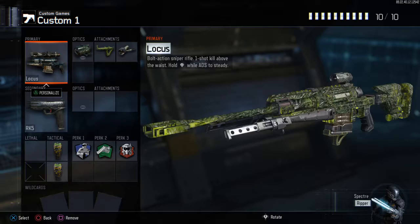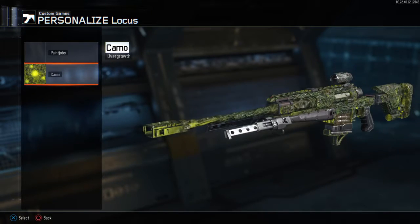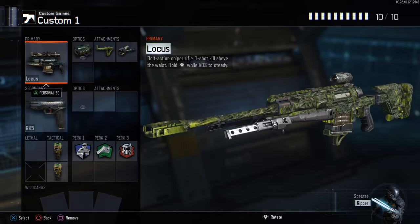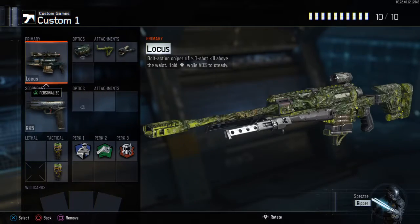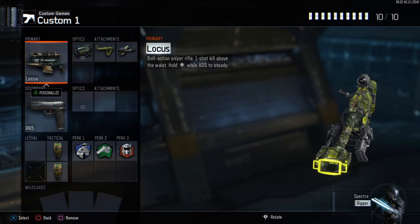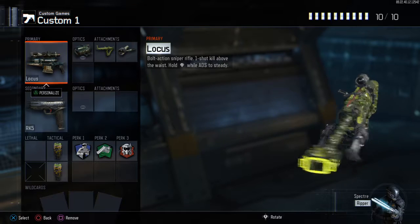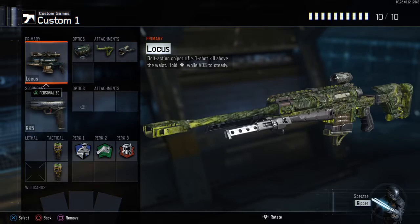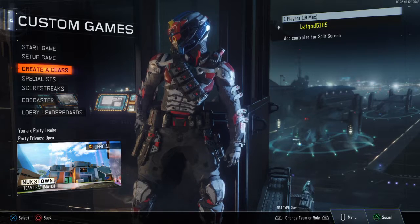The Retcon — you can pick one of these camos; I prefer the moving ones. I hope you enjoy this best class for sniping or quickscoping. Soon I'll do a video of me actually doing a quickscope with this class, so yeah, that's the best class ever.